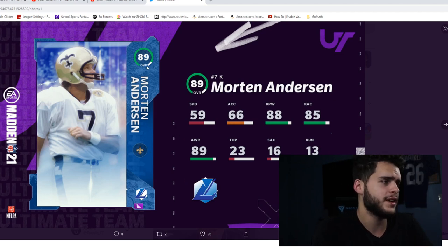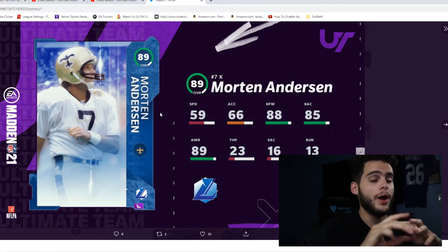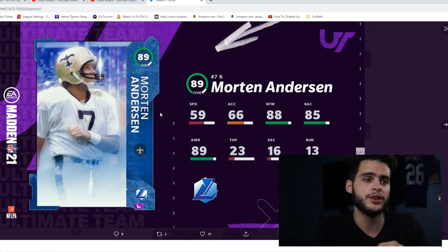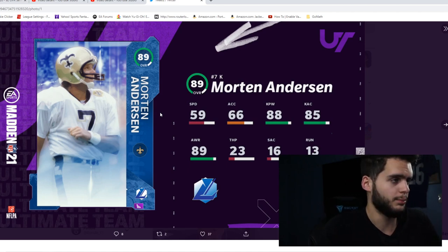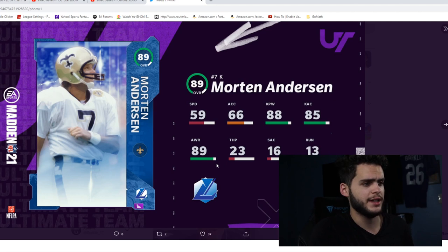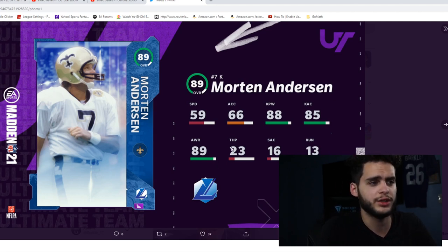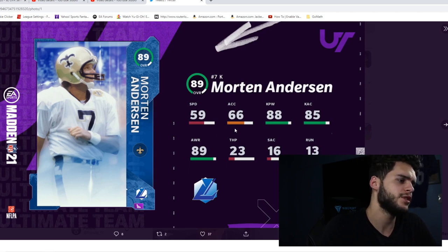We have Morten Anderson, an 89 overall kicker. We have 89 overalls, so that means we'll probably have one or two 90s — hopefully two. Don't forget about the new tokens; make sure to check out your solos tomorrow for new token releases to keep building up on your free boss legend set. His stats are: 59 speed, 66 acceleration, 88 kick power, 85 kick accuracy, 89 awareness, 23 throw power, 16 throw short accuracy, and 13 throw on the run.